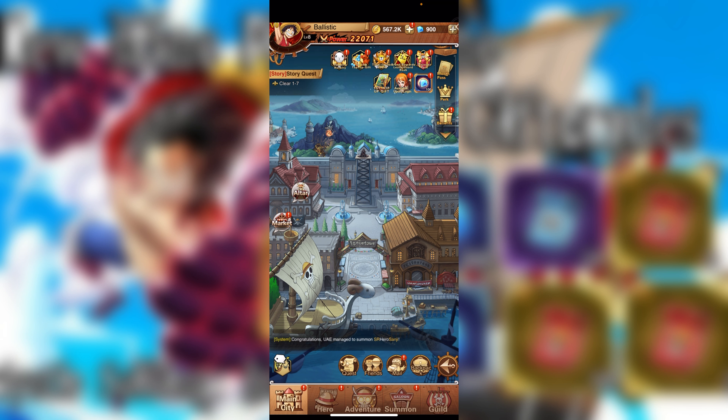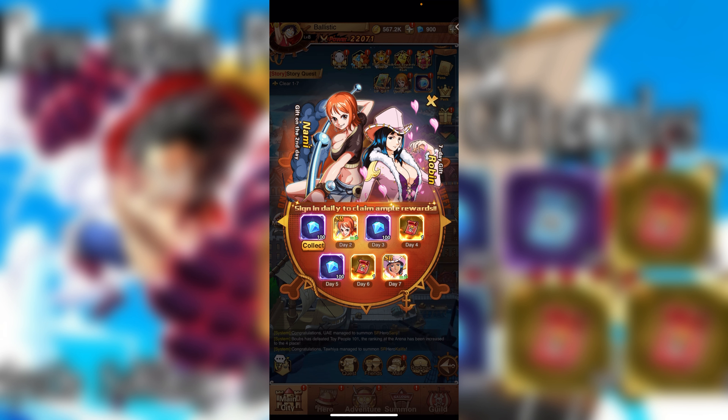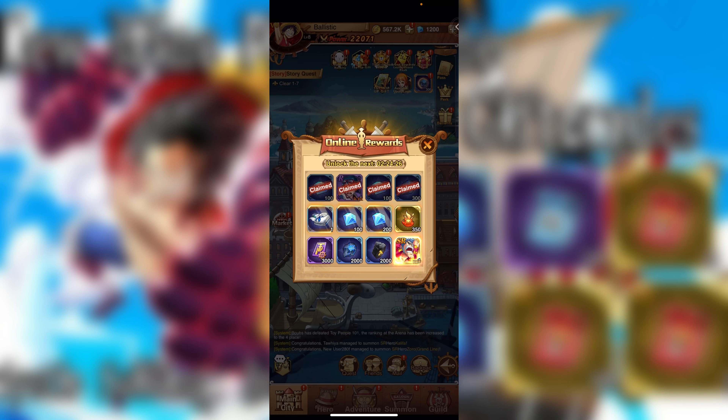Okay, so here we are — available login. You get all these rewards for just logging in for seven days, which kind of reminds me of the Gaara event in Willing a Flame. Online rewards — oh, you can get an SR for online rewards, that's pretty cool. You get some gems, and here we go, more gems.